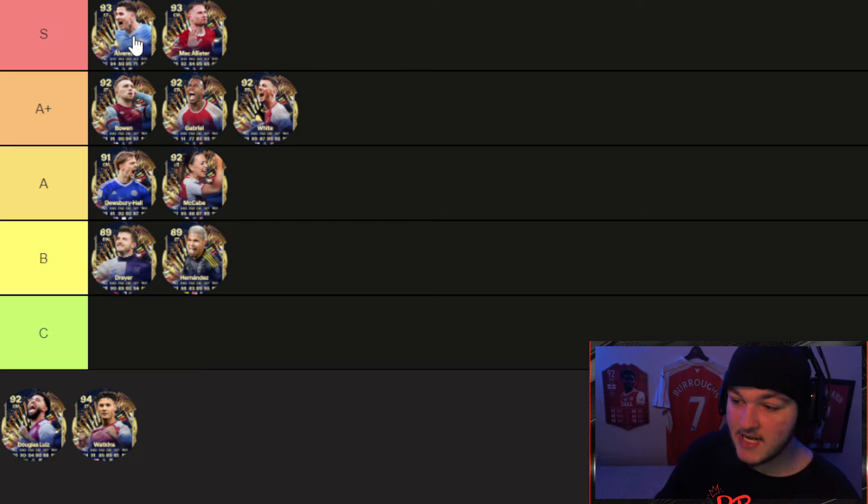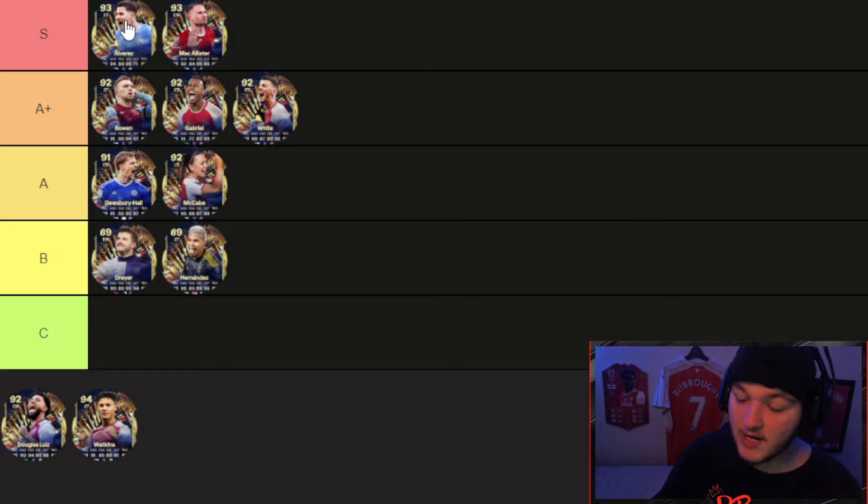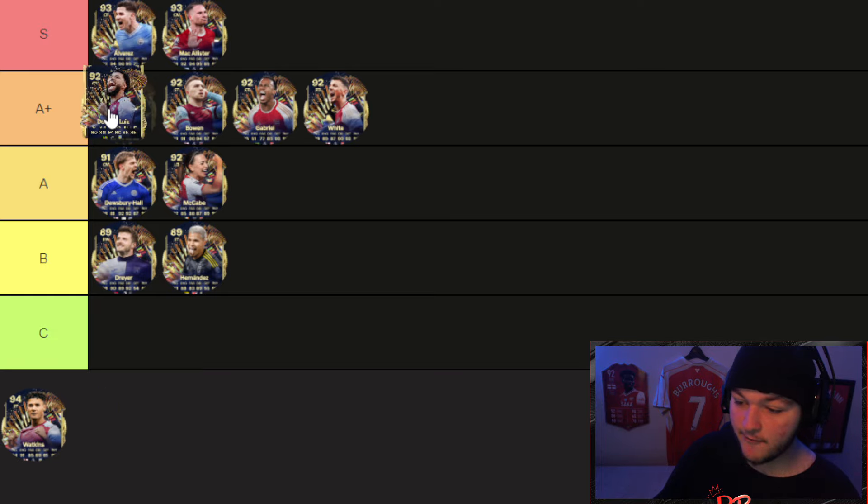Alvarez is the best option and is going into S tier. Stats-wise he looks fantastic. I did cause controversy putting him in B tier in my Premier League tier list — looking back, A tier might have been more respectable — but I still stand by my point. I'm not a fan of Alvarez's playstyle pluses: it's three playstyle pluses — First Touch, Power Shot, and Chip Shot. Power shot and chip shot aren't useless but for me they're not great; I'd much rather a Technical or Finesse Shot. Stats-wise though he's without a doubt the best option for this evolution if you've completed the SBC.